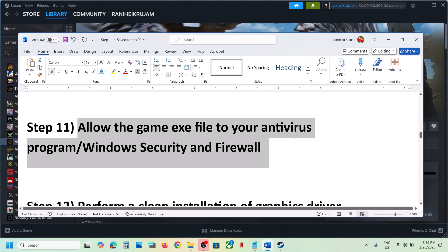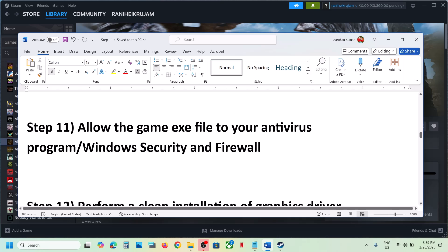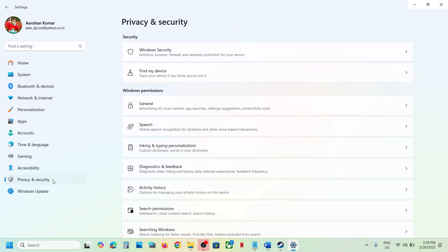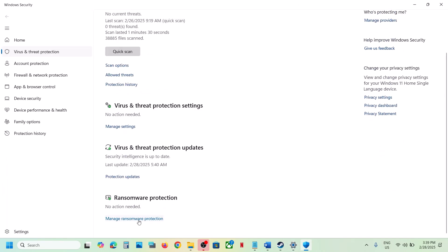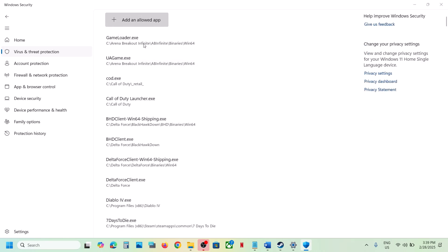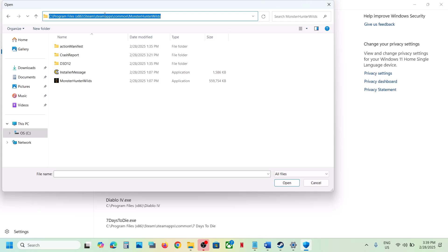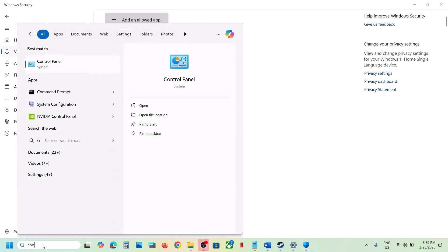Allow the game EXE file through your antivirus program. If you have a third-party antivirus like Avast, Bitdefender, or McAfee, add the game EXE as an exception. For Windows Security, go to Settings, Privacy and Security, Virus and Threat Protection, scroll down to Manage Ransomware Protection, click Allow an App Through Controlled Folder Access, then browse to the game installation folder and select the game EXE file.